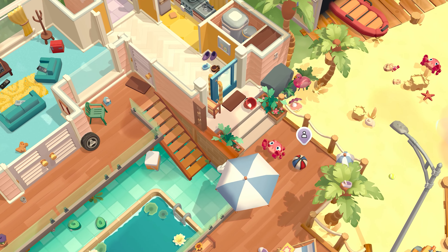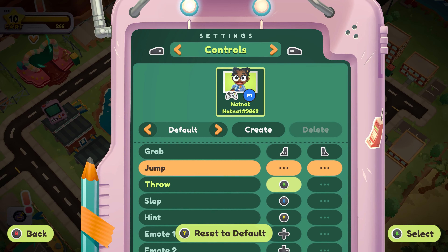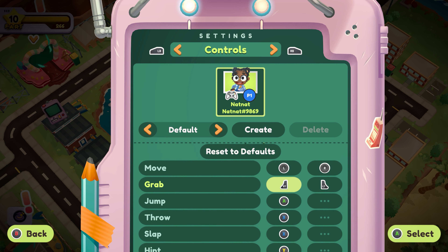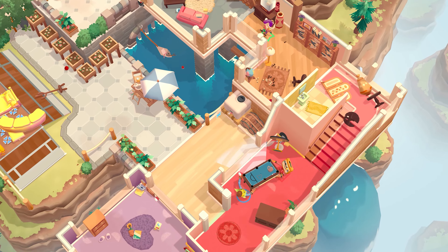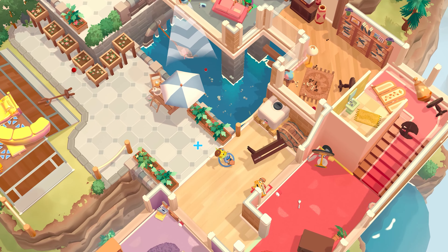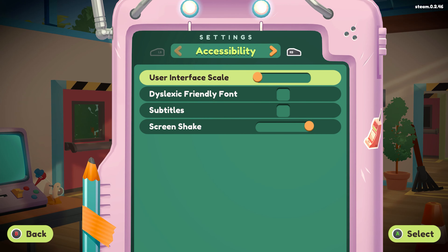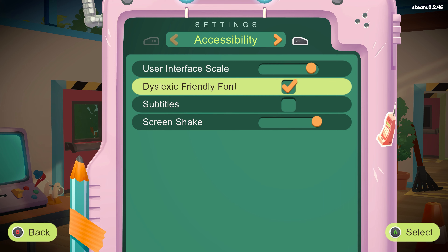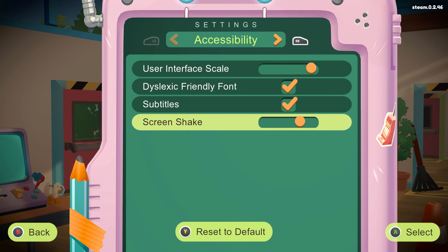Next up are the quality of life accessibility options, which improve the quality of life for all players. For Moving Out 2, we wanted players to be able to remap their inputs, to make use of accessible peripherals and controllers. You can even play the game one handed. We also have toggles for grab and throw — you press once to pick up and press again to release. If you prefer not to have vibration, you can turn that off too. You can scale up the main UI to make it easier to read. We also included an option for a dyslexic friendly font. And of course, subtitles are there for anyone who wants them. Lastly, you can reduce or remove screen shake if that's not your thing.